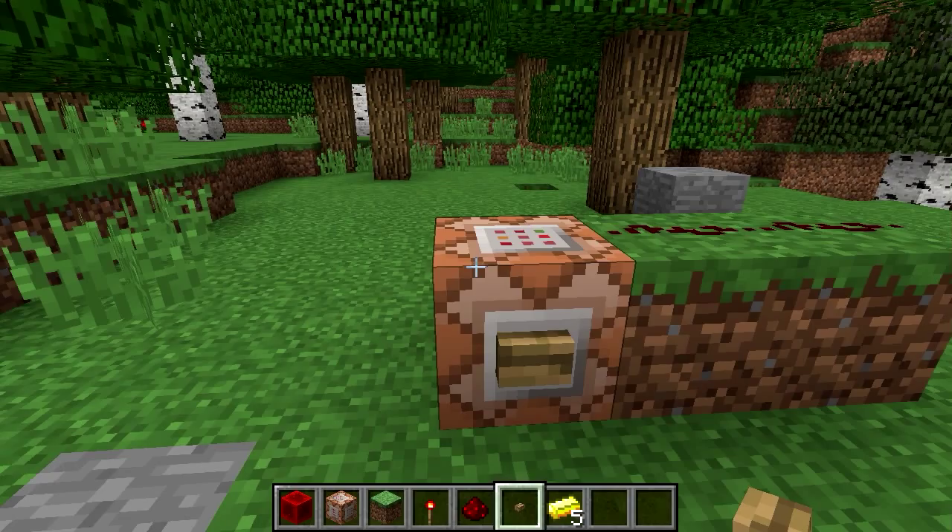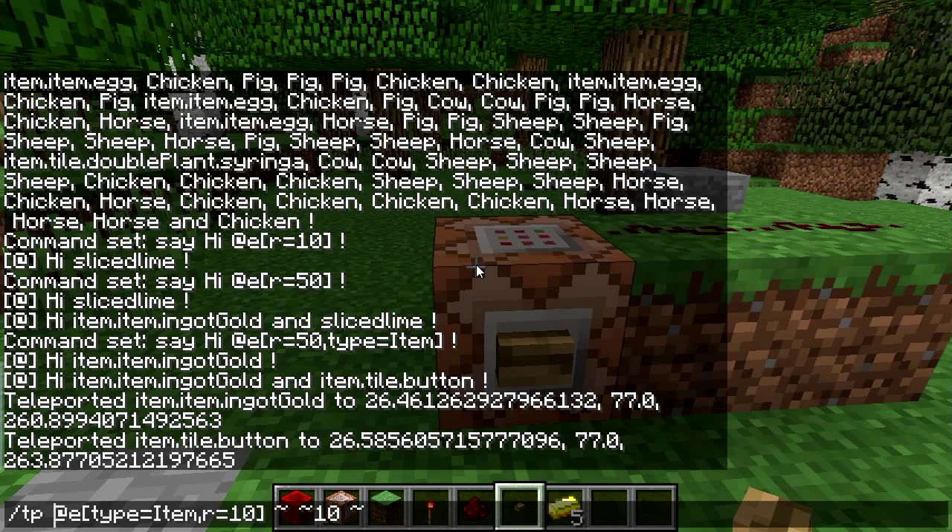We are not going to go through every detail of all the target selector arguments in this video, but I will briefly explain what they do. You can select things by coordinates in the world — instead of type=item, r=10, I could put in specific coordinates like x=1, y=10, z=400. This can also be written in shortform as 1, 10, 400 (these must appear first). You can also add r=4, which can be written as just comma 4. Note that relative coordinates are not allowed inside command selector arguments.